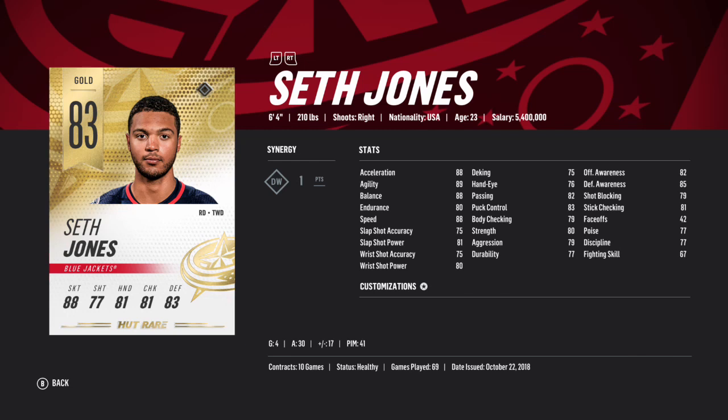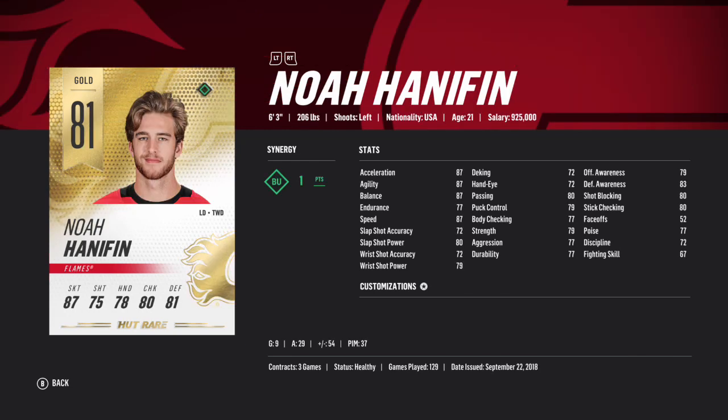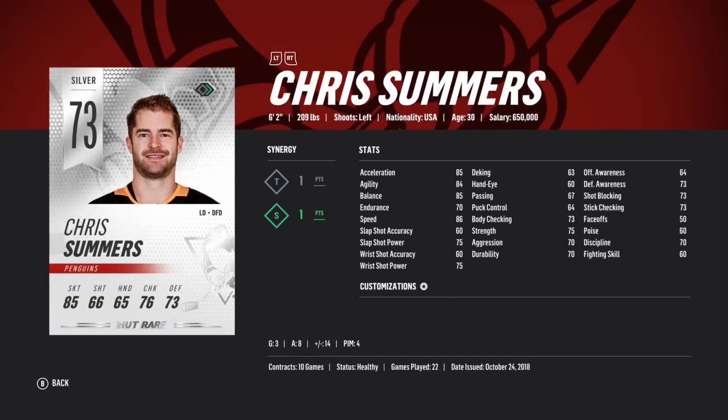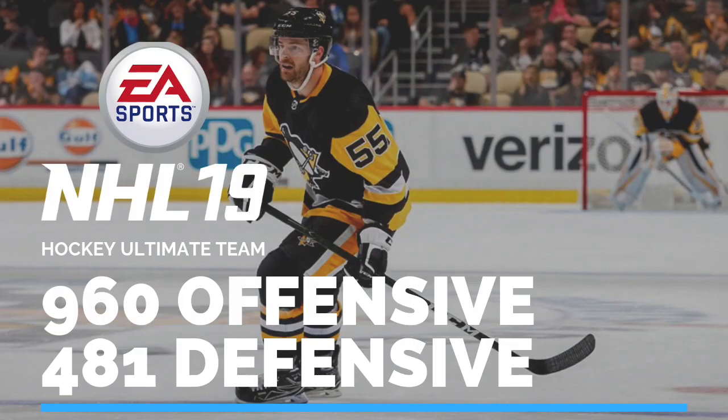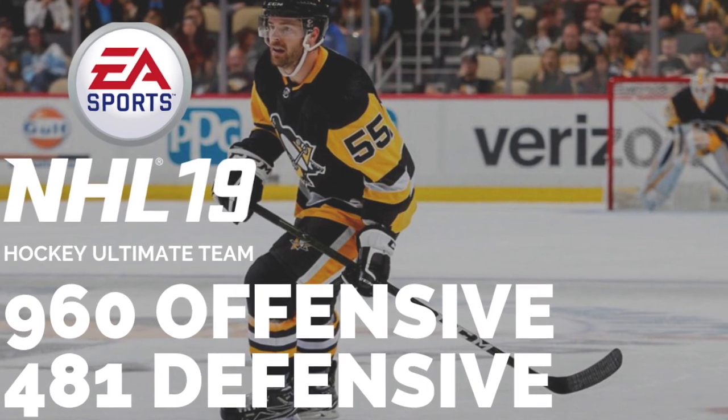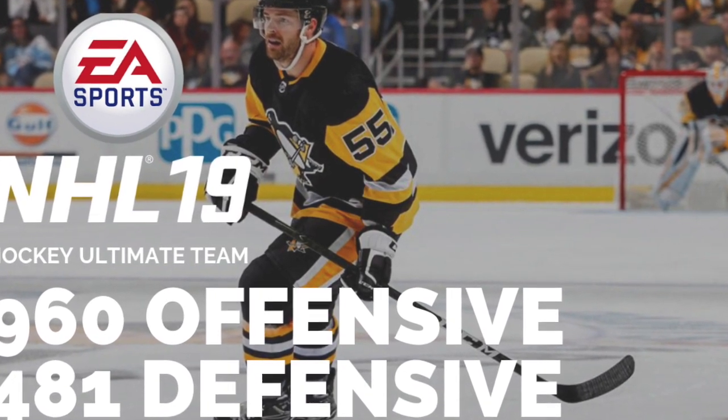My second pairing consists of Seth Jones and Noah Hannafin. Jones is a studly player who I'm a big fan of, and Hannafin has BU so slotting him in makes a good bit of sense — especially because he has high defensive awareness and is a dirt-cheap card. They work well together, generating good offensive chances while keeping the puck out of the net defensively. My bottom pairing was mostly for synergies, with Noah Dobson and Chris Summers both in for Speedsters. Summers has high speed, is never behind the play, and can even generate some offense when needed.